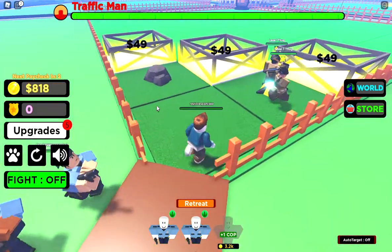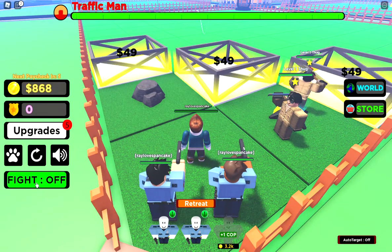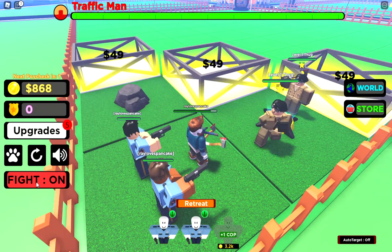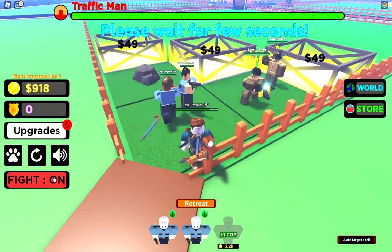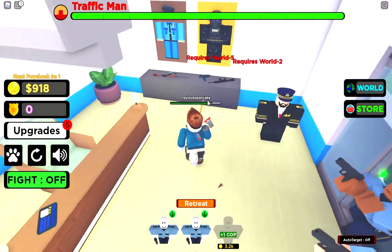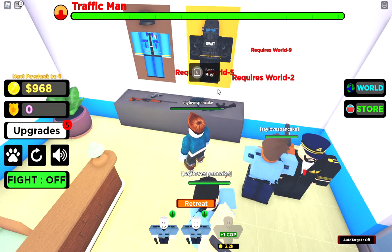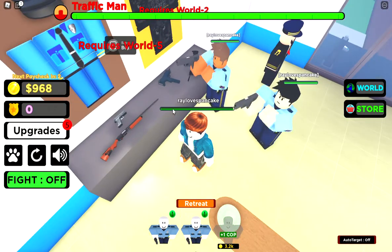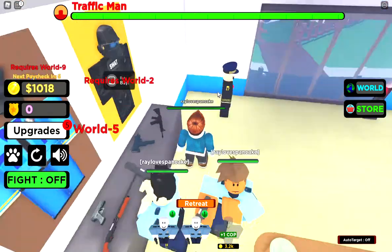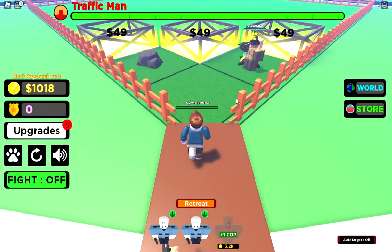If you click the fight button, criminals are gonna attack you. Later on you can have a baton and smack them — I'll keep that off for now. When you get to World 2 and higher worlds you can wear uniforms. Since the game is still in alpha right now there are gonna be a lot of changes — you can't get guns yet, but I'm sure in the future you'll be able to get guns and shoot the criminals as well.